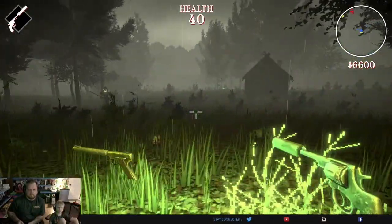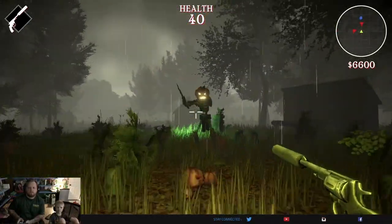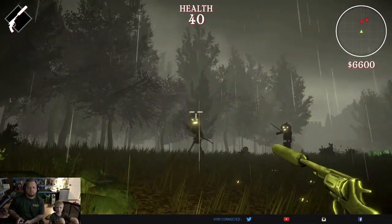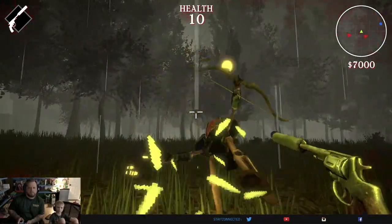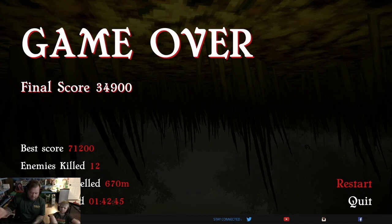So that is Bones of Halloween. There are different modes — money mode and this and that — but it's the same thing. You run around and shoot skeletons in the same level. There might be other unlockables, but it's less than five bucks. It's fine for what it is, but it gets old pretty quick. Thanks for visiting Bakertown, guys. Bye-bye.